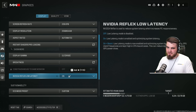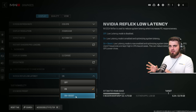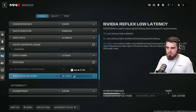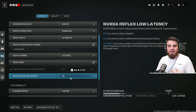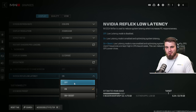NVIDIA Reflex Low Latency doesn't impact FPS, but as the name says, it helps with system latency. Set this to either on or on plus boost depending on your GPU and CPU situation. If your GPU is much stronger than your CPU, on plus boost is better. If your GPU and CPU are evenly matched, simply on will help more with latency. If unsure, try both — just make sure it's not off.